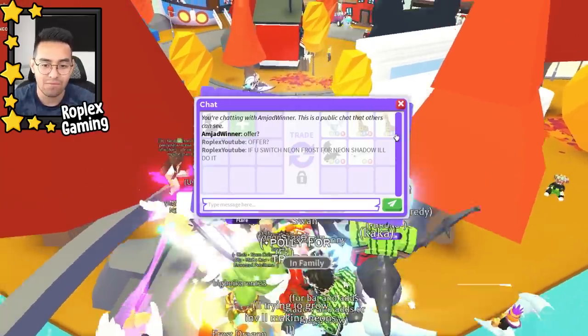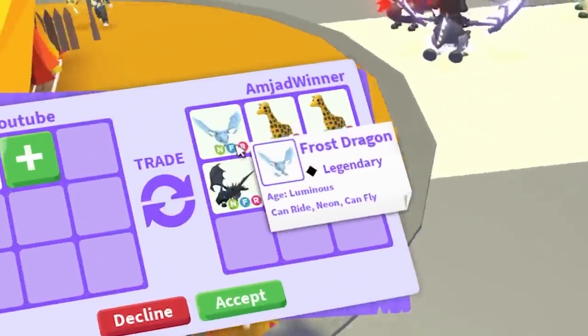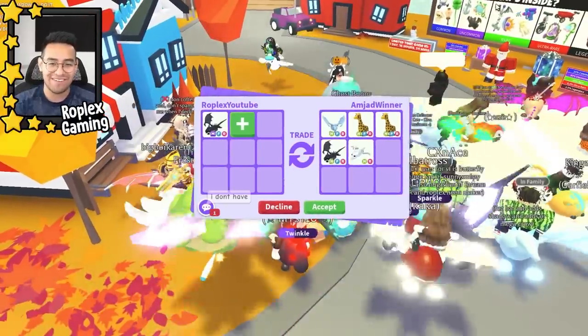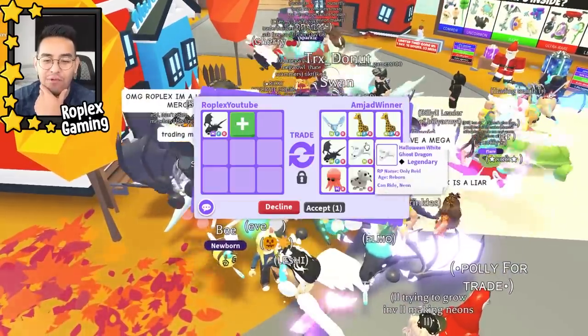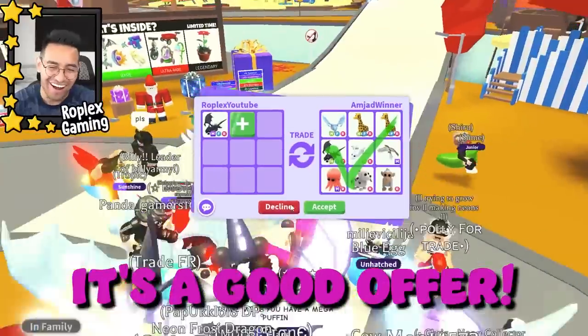He's adding more — does he have another neon shadow dragon? If he swaps that for a neon shadow dragon, I'm gonna hit accept and it will be a fair trade. He said he doesn't have it. I asked if he has another neon out-of-game legendary — he said no, that's all of his pets.